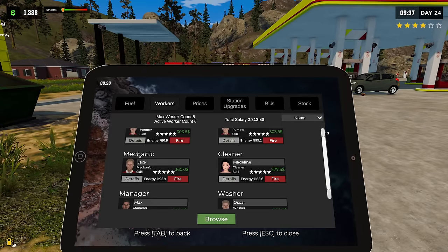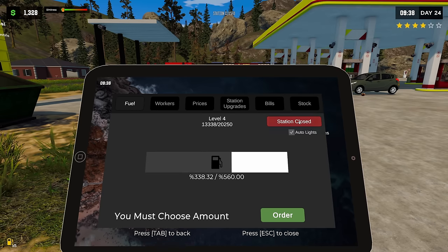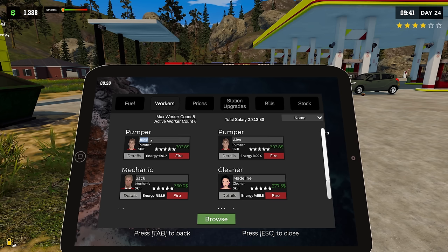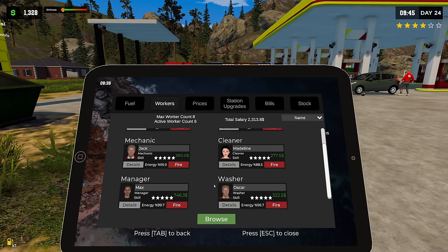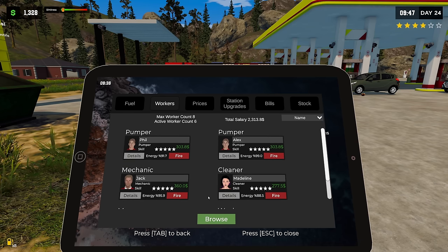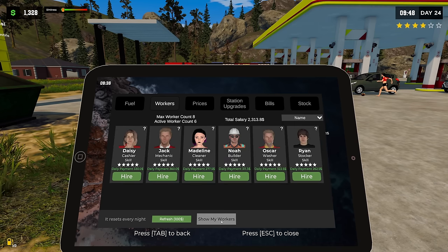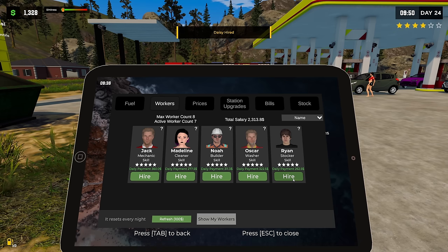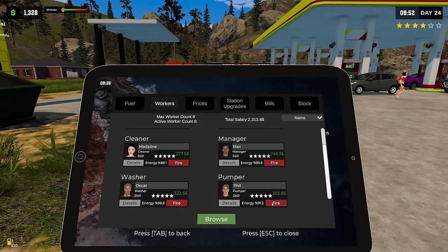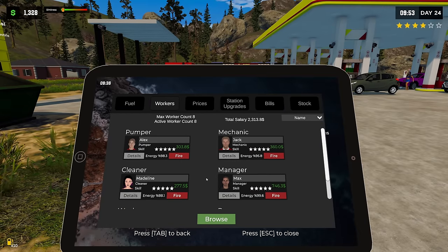Now we can go back to work without any problems. I'm gonna try to hire the stalker and see what he does. We can rename them too - so we're gonna double down on staff. Station open, there we go. Workers: we got a pumper named Alex we can change to Phil - like 'fill her up.' Phil and Alex are pumping, Jack and Madeline are cleaners. We don't have a cashier so we're gonna get one of those. And then I'll also hire the stalker and see what that does.